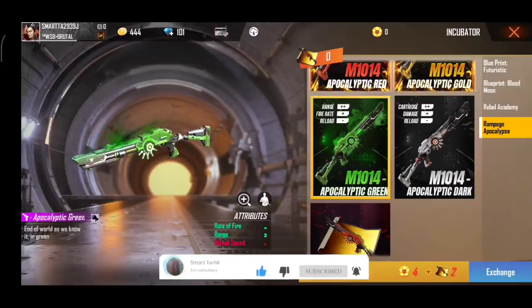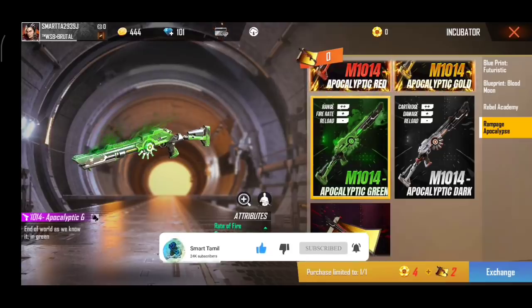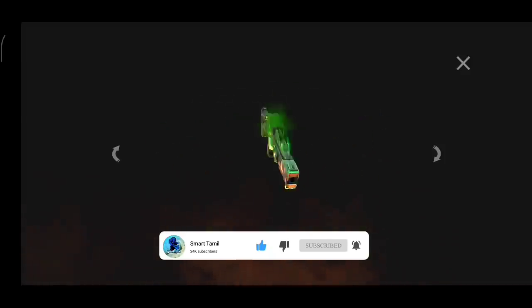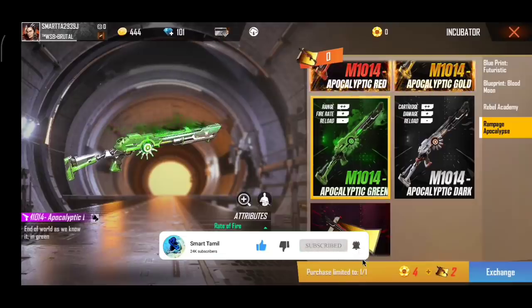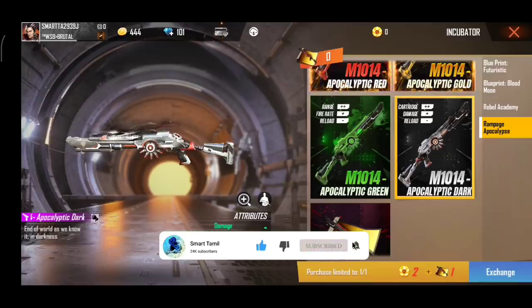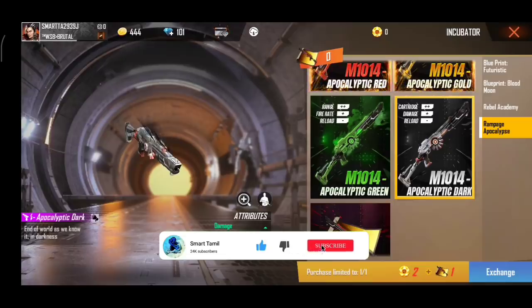So actually my favourite — I choose from the incubator in the server. We can use the incubator. Share this video. We can use MP4 — it's a double range. Four stones and two blueprints: Apocalypse Dark. This is the fourth white — this is damage with two magazines, then the reload speed is coming. The damage is a plus but the magazine is double, so you can see that this is an advantage.